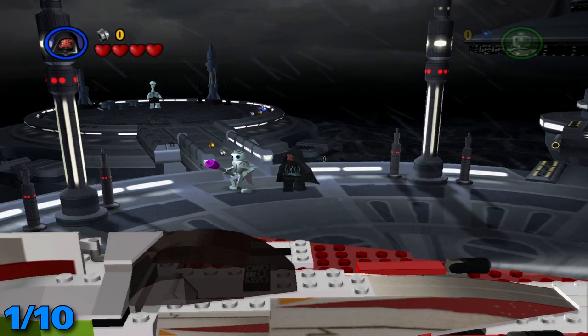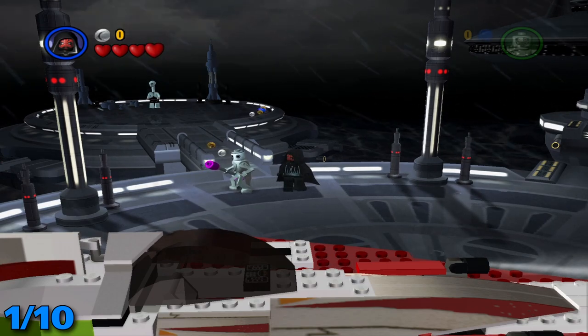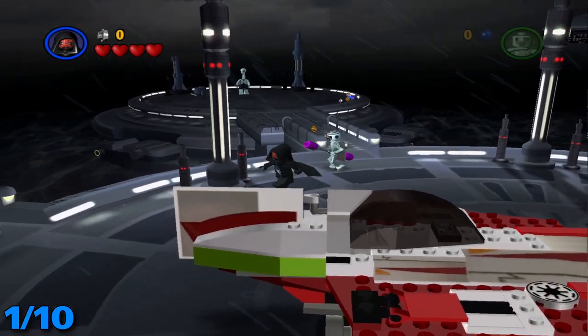What's up everybody, welcome back to my LEGO Star Wars Let's Play. Today we'll be getting all the minikits on Episode 2, Chapter 1. I believe it's called Discovery on Kamino — I had a look to the side for that one.